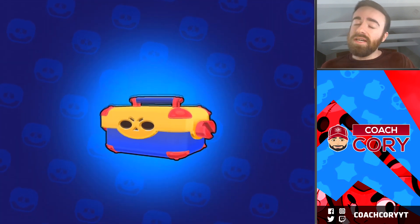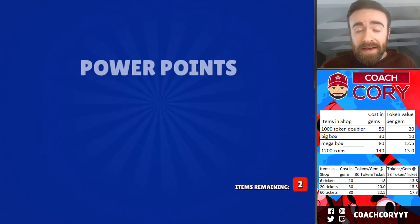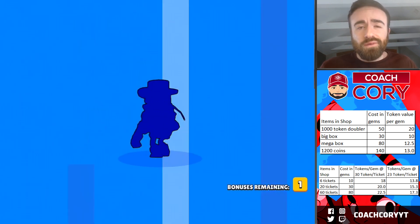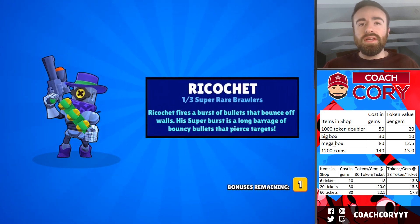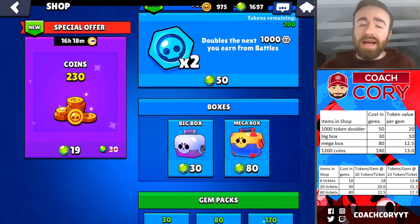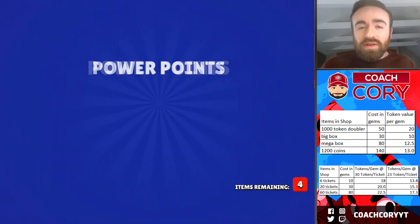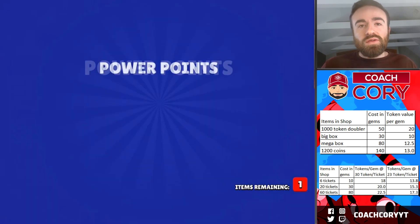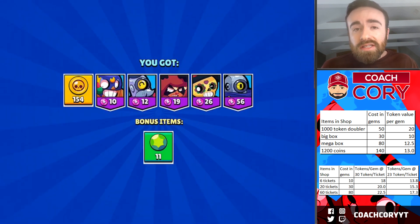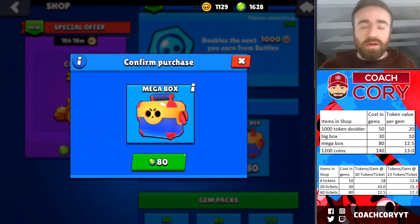You also have to know the best way to spend your gems. You can buy things in the shop like token doublers, mega boxes, big boxes, tickets on weekends when special events are out, and even coins. There are also various special offers throughout the week. The most efficient use of your gems depends on how good you are at ticketed events — specifically Robo Rumble, the only event that's really valuable for tokens per ticket. If you're getting at least 27 tokens per ticket in Robo Rumble, the 60-ticket roll is going to be the best value for your gems.